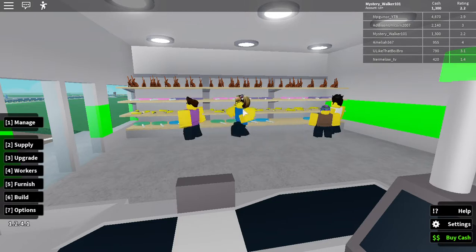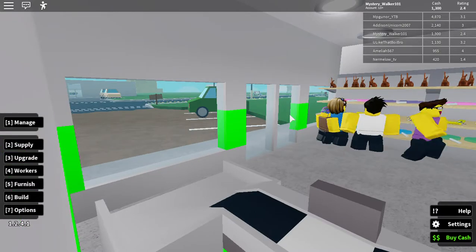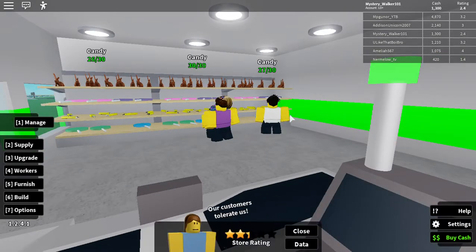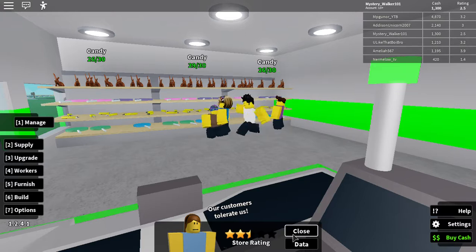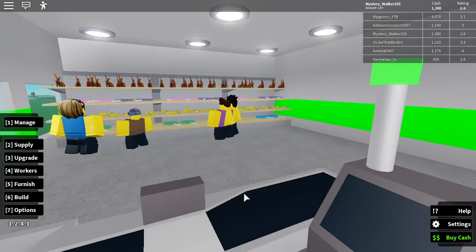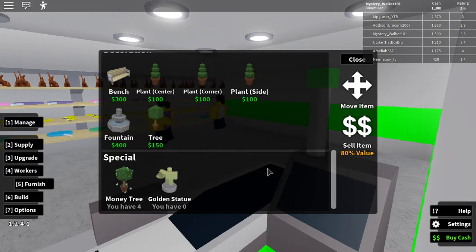Oh, we've got some people in here buying some stuff. Only one car — we've got two spaces. Does the second car want to come? Let's see how our rating is doing. 2.5 stars. Our customers tolerate us. What's laying us down? Decoration and our selection. I can't really do much about the selection at the moment.